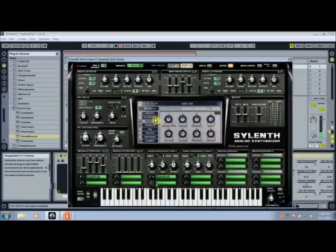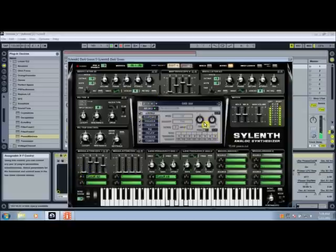If you want to get a cool arpeggiator sound out of this, on both amp envelopes turn the attack all the way down, and on the filter envelope turn the attack down too. Then activate the arpeggiator — you get a pretty cool arpeggiator sound out of it.